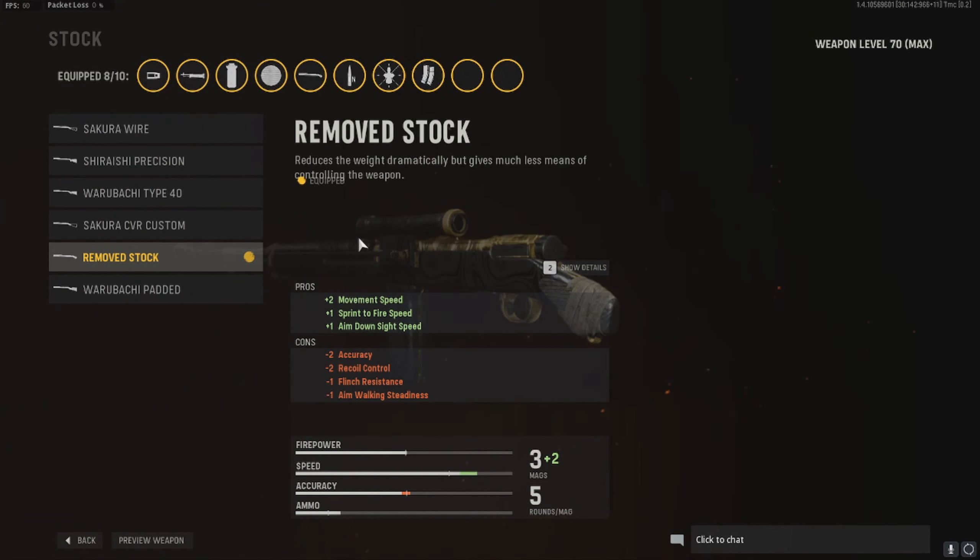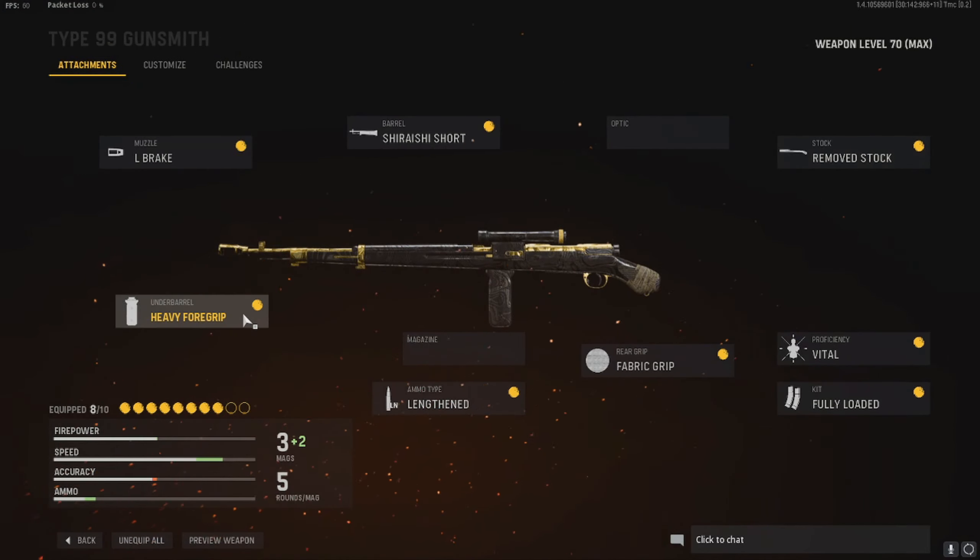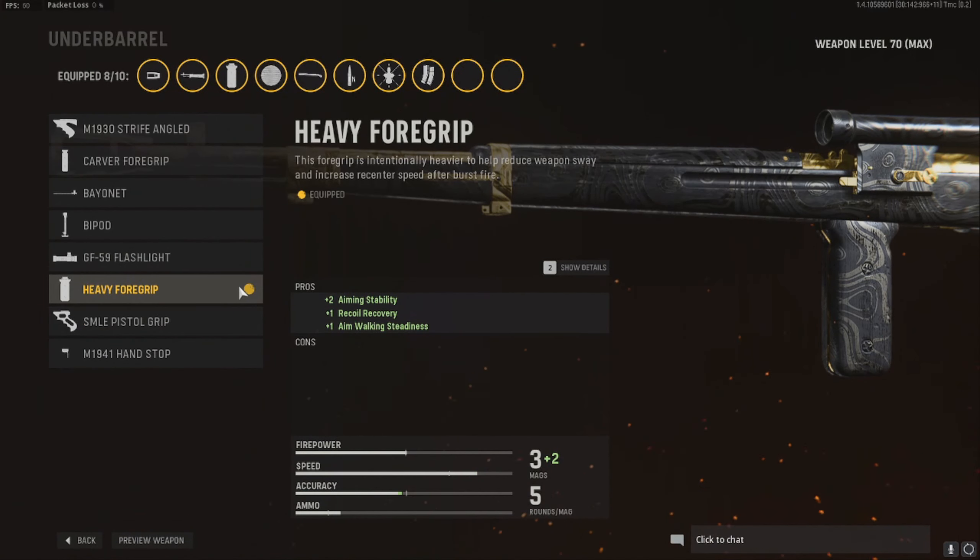Onto the stock — remove stock — plus two movement speed, plus one sprint to fire speed, and a plus one for aim down sight. You love to see it. The underbarrel I use is the heavy foregrip. As you can see, it's stabilizing my aiming, so it reduces the little sway. Plus one recoil recovery — whenever I shoot it won't jump as high as usual — and plus one aim walking.